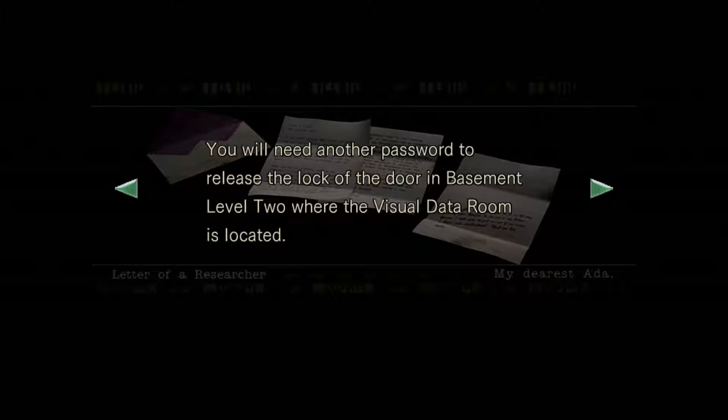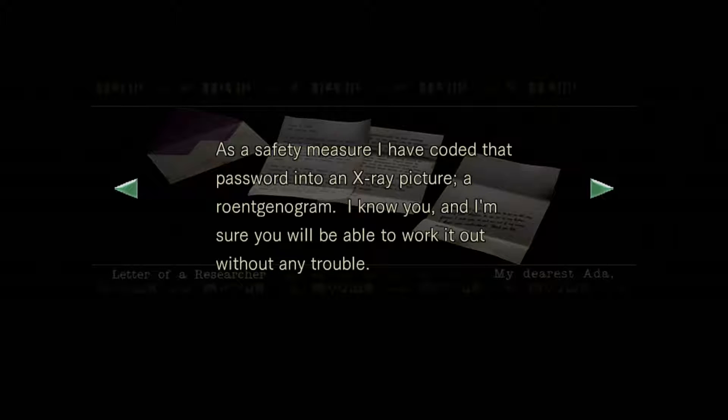You will need another password to release the lock of the door in basement level 2 where the visual data room is located. As a safety measure, I have coded that password into an x-ray picture — a Rorschagram. I know you, and I'm sure you will be able to work it out without any trouble.